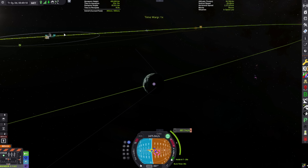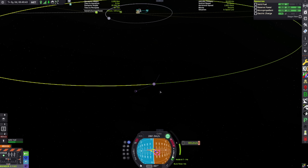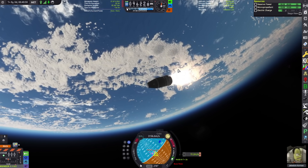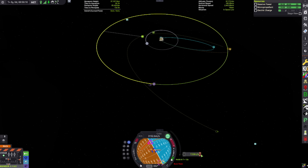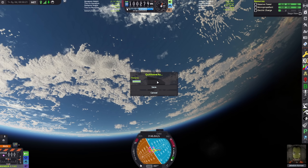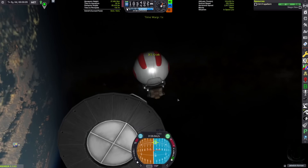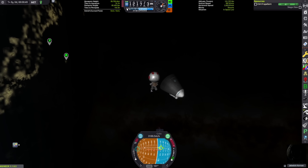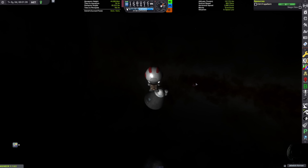Pretty much my plan was to suicide burn towards Minmus and then get rid of the booster last second. It doesn't go as well as I anticipated. That's not enough. It's push time — the classic push. Jeb, get out and push this thing. I was short by 13 meters a second, so I decided to get Jeb out and push. I'm not the most proud of this idea, but I was so close to getting to Minmus I didn't even care.